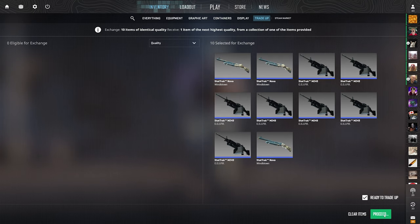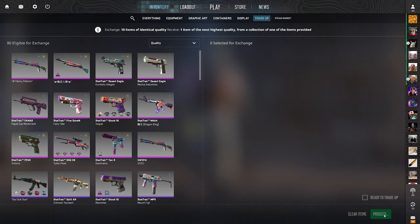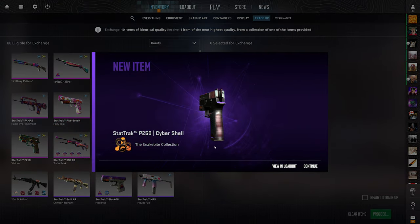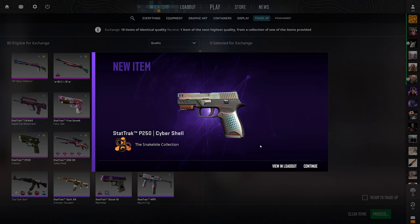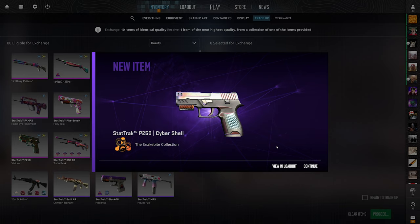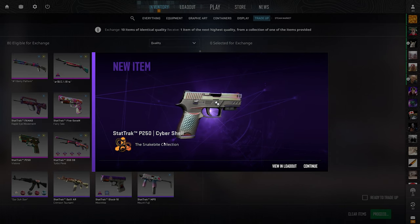Gaben, are you feeling lucky today? 3, 2, 1 — boom. Unfortunate. It's like a $5 loss. These tradeups are around eight bucks, so it's not entirely cheap, but if we do hit that Slate, we're up so much. We just need to pray for that. We have four more of these to go.